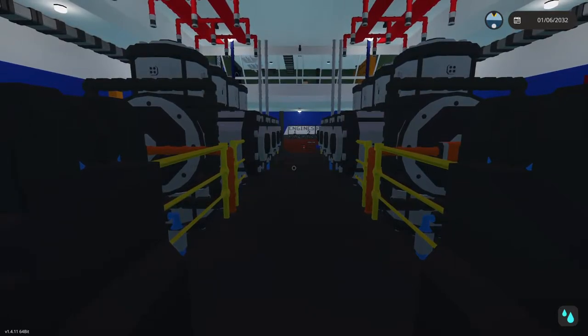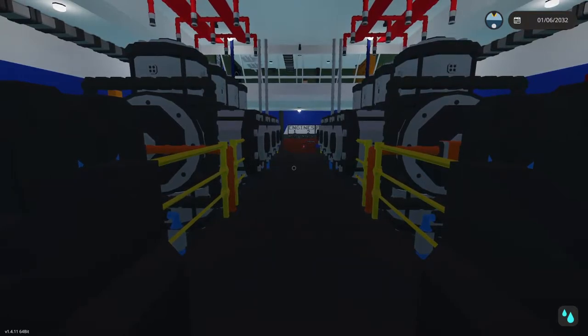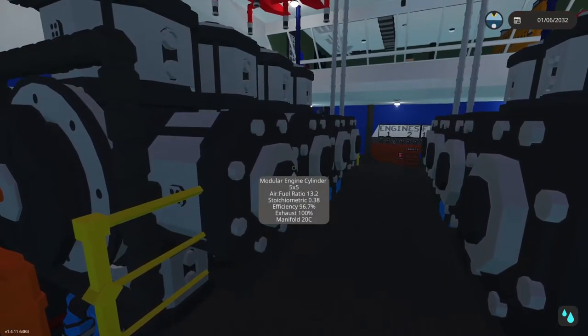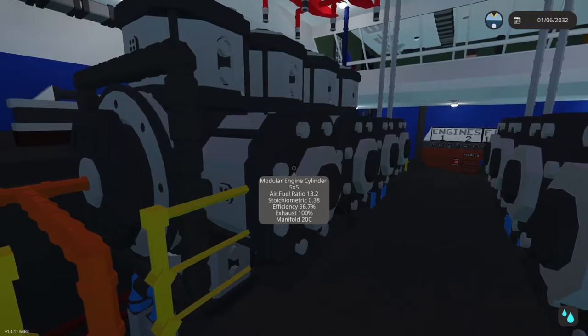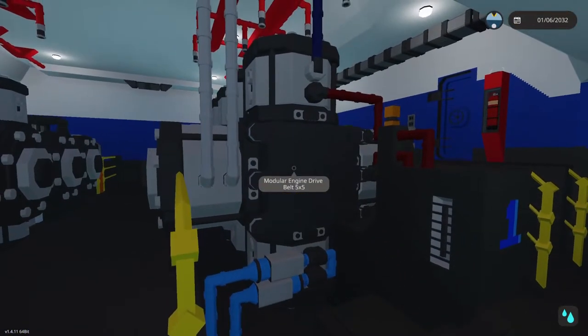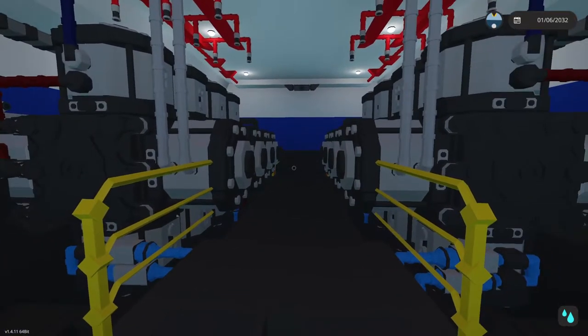The engine room is actually one of the two main reasons I built this boat. Another big reason I wanted to build something very large was because I never used anything bigger than the one-by-one modular engines, and I wanted that huge engine-room experience — like cruise ships where you could probably stand in a cylinder if you wanted to. So this is that huge engine: it is an X16 and I've got two of them.